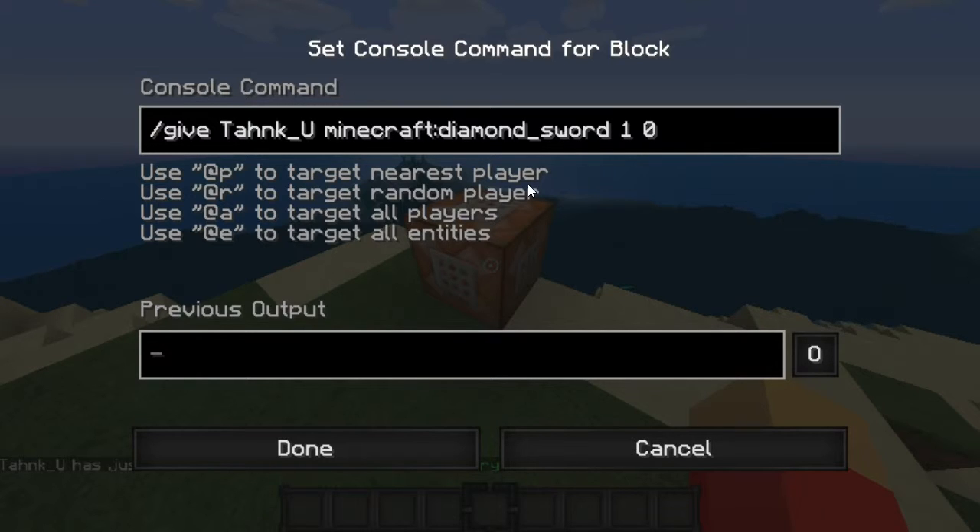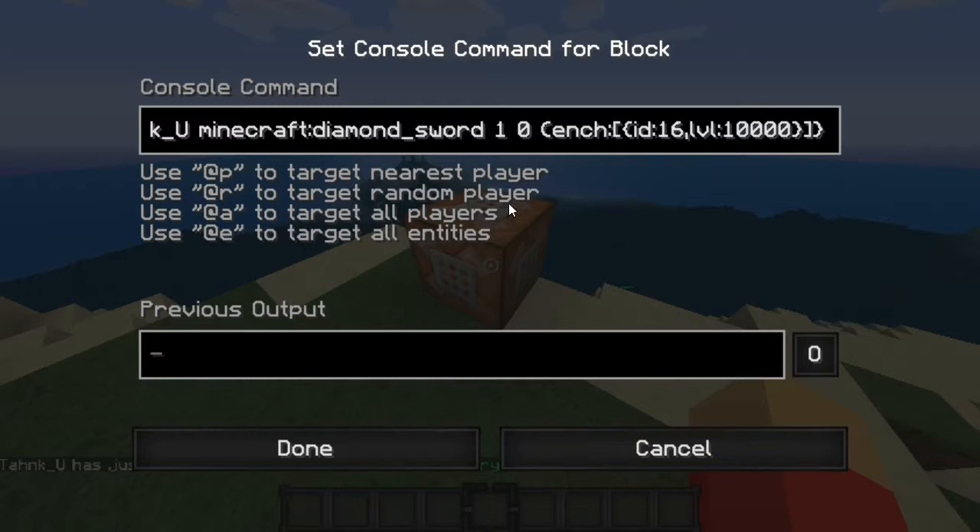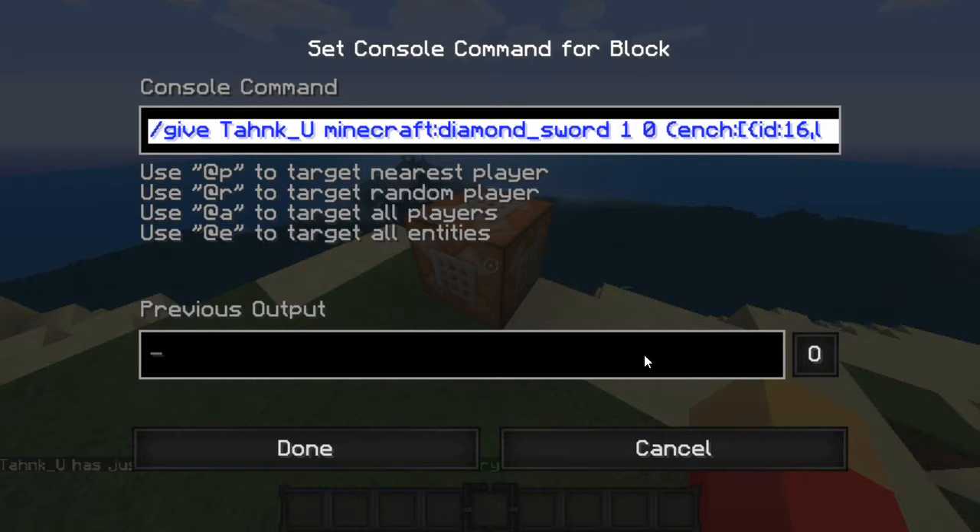Then what you want to do is add 'ench', which is enchant. Then you do ID — put in any ID you want, but sharpness is 16. Then comma, LVL colon, and I want sharpness 10,000. You've just got to put all these brackets and stuff just as shown here. Done.